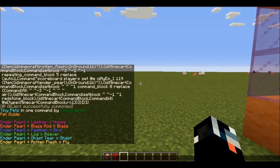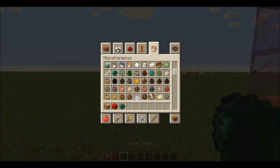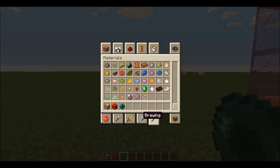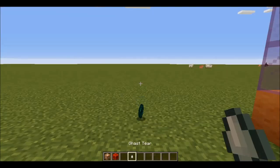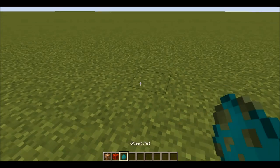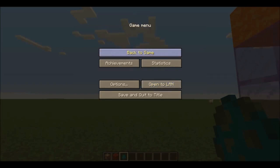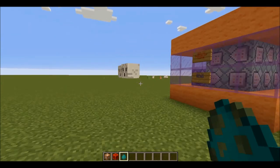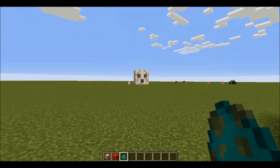So we need an enderpearl and a ghast tier. I think we need to go to miscellaneous, grab ourselves an enderpearl and grab a ghast tier. We'll toss that out on the ground, and we toss that out on the ground as well. And we get ourselves this little ghast pad. Look at that — I think those are zombies with ghast heads. It looks like I can punch them.